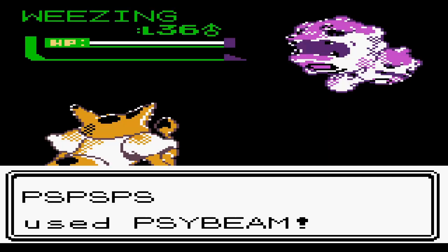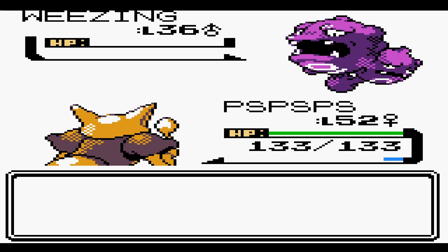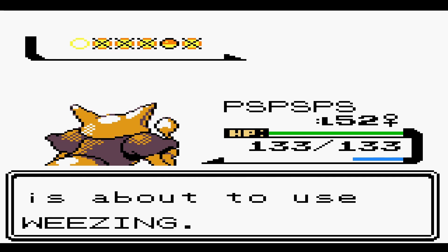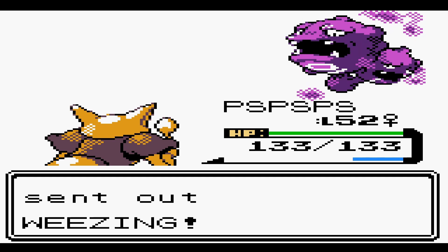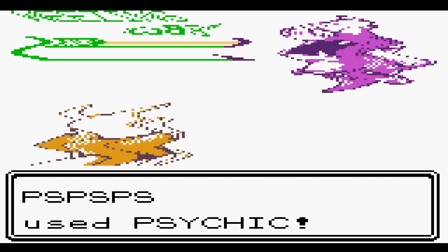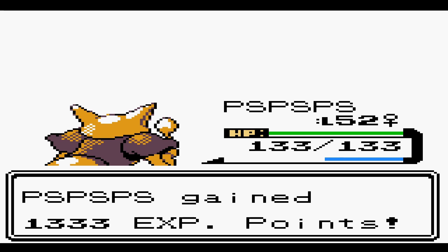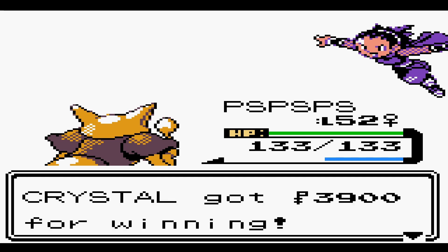There's no reason to hold back in this fight — we have plenty of moves and can easily take these guys out. It seemed really odd to me that she'd use two Weezings in a row. Why wouldn't they split them up a little? And with that, we have now defeated Janine — our fourth Kanto gym badge, and the fourth episode in a row that we've gotten a gym badge. Pretty nice.